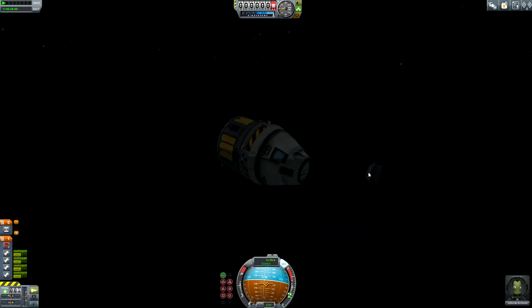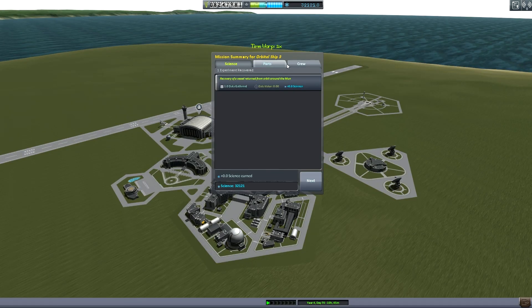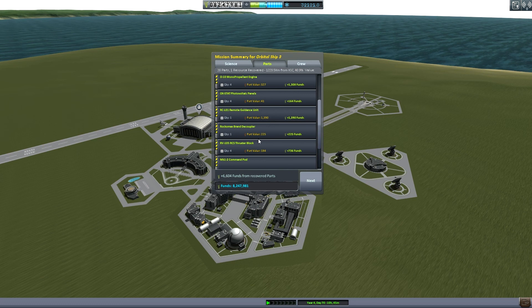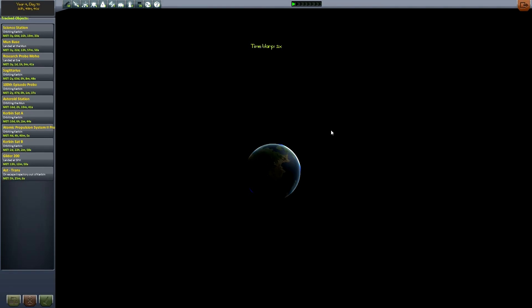I can now recover Jonski Kerman. Recovery of a vessel returned from orbit around the moon — 1223 kilometers away from Kerbal Space Center. 20 parts, one resource recovered. At least we got 6000 funds back — this is not very much but we got something back. Jonski Kerman gained 3 XP — that's cool!